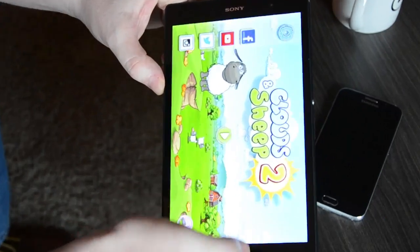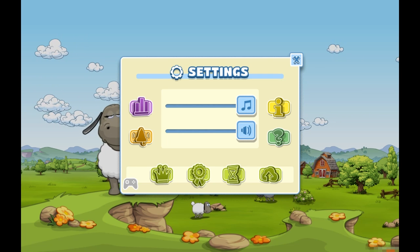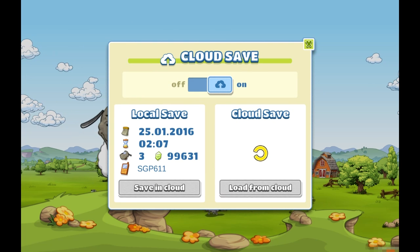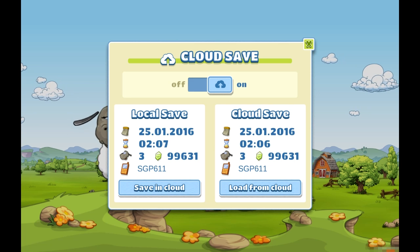Let's start up my game. You basically have two options to use the CloudSave feature. The first thing would be to go into the settings menu, and here in the bottom right corner there is a CloudSave icon. Then our CloudSave menu opens.